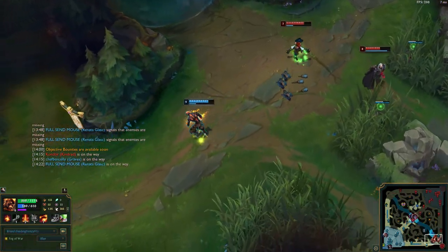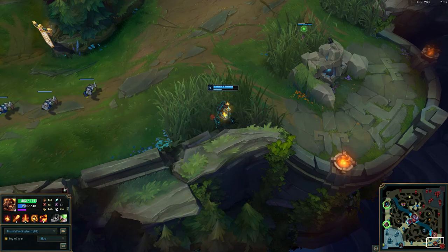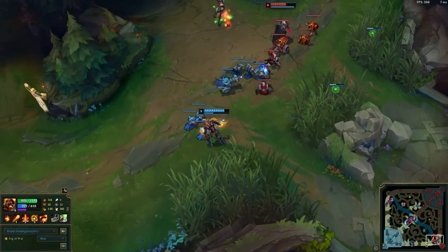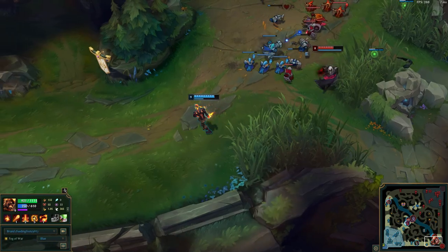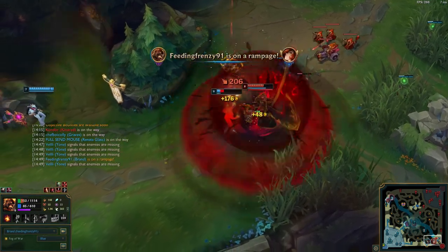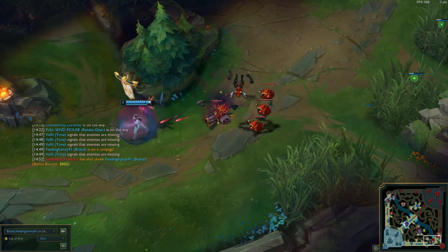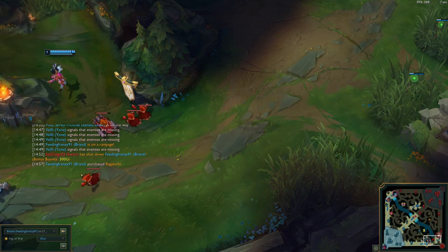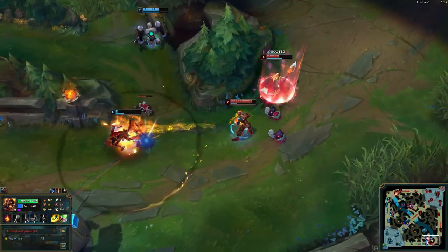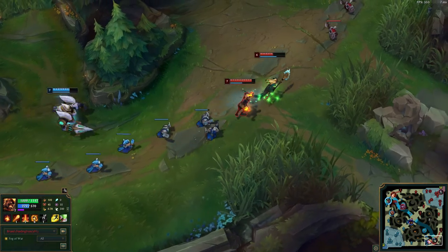For playstyle, you need to be aggressive, especially once you get to level two and three. Always be poking, get those three Press the Attack hits, and use your abilities — especially when you can stun them or trigger the three-ability bonus damage. You need a support who is almost always trying to trap, stun, or damage the enemy. Even though you're not getting AP, Brand's moves are still really strong — his ultimate at level 16 can still do 900 damage to one hero. Use your moves a lot, then finish it up with your attacks.